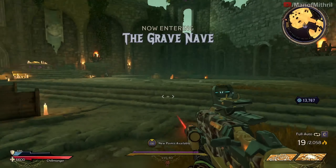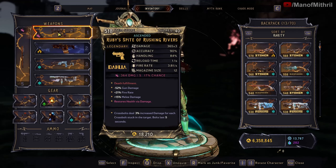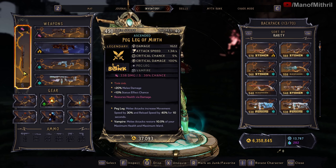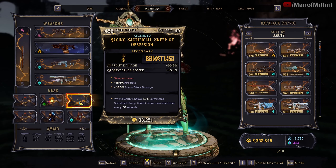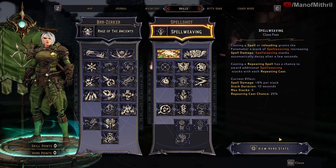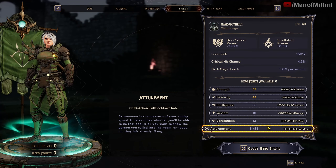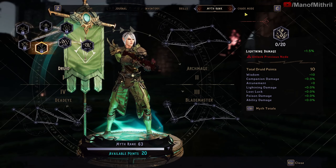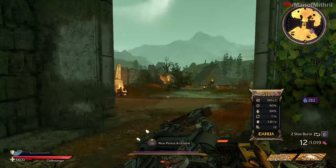Now I'm here at Shattergrave Barrow at the Grave Nave, and this is what I'm rocking. I wasn't really sure what build I should be using for this. I was stuck between a dark magic build or a crit build, because the weapon can only come in dark magic. My crit build isn't really the best, neither is my dark magic build — I only have 10 points into the beginning of each category and then Chaos 20 — so I'll just throw it on this build and see how it does.